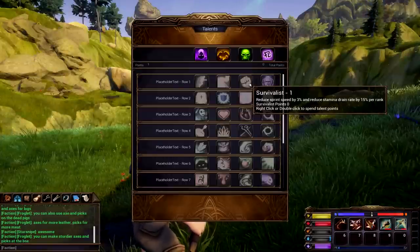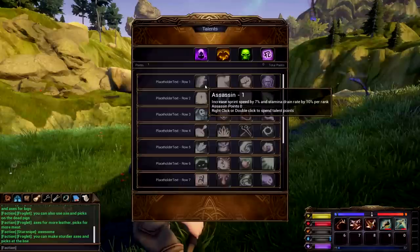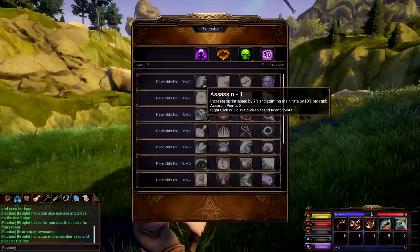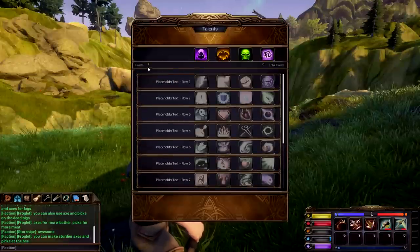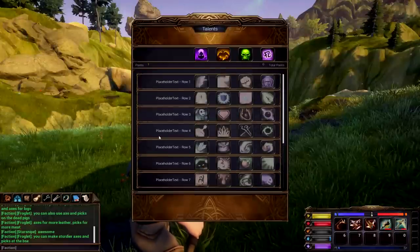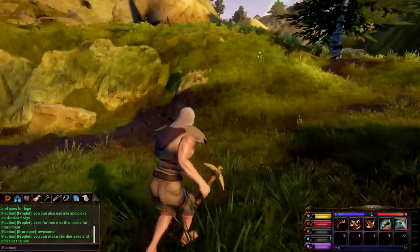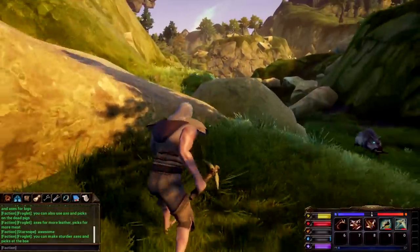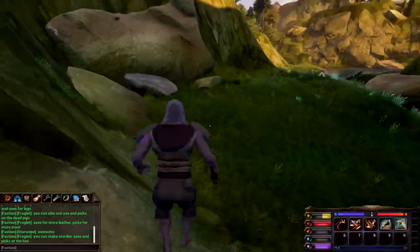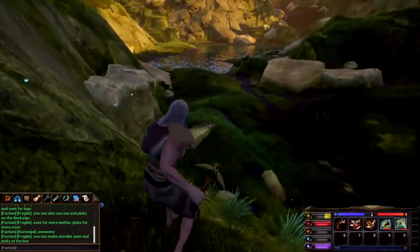Mystic kind of helps out people nearby too. Reduce stamina drain rate, or increase speed - I want to be fast. I have a talent point but it seems like it does nothing - I am heartbroken that actually did absolutely nothing. Let's avoid these pigs before they murder us. Our food is looking really bad right now - let's hope we can get to that watering hole, cook up the food on the fire.